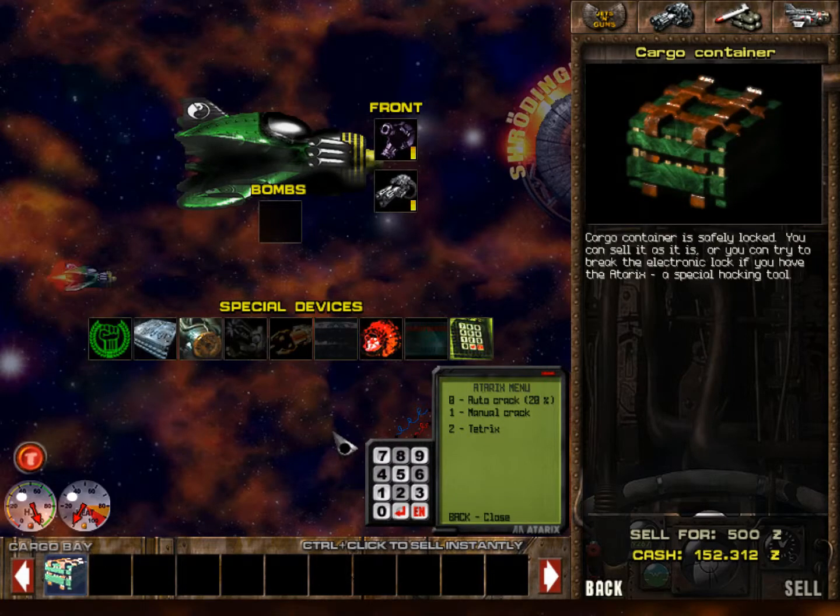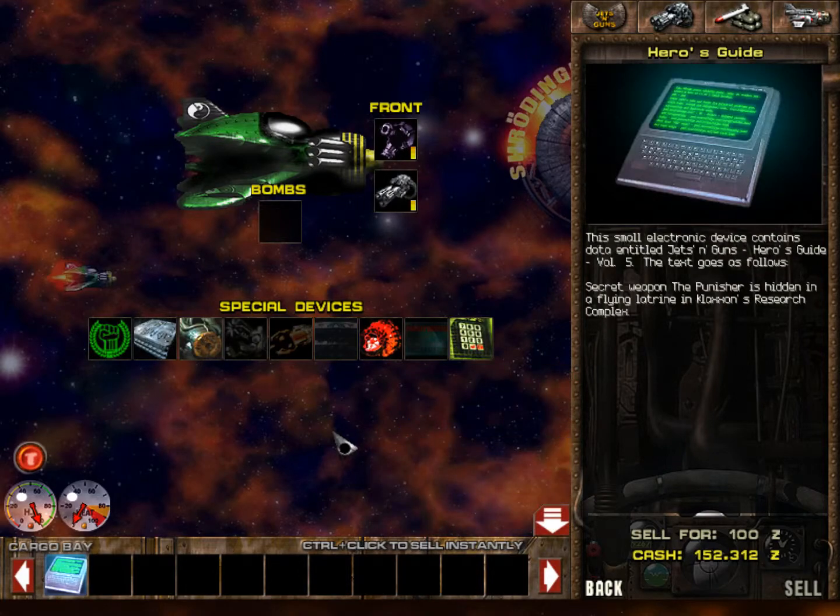Let's try this one. What's in here? So the green one means you got it in the correct place as well as it's the correct number? Yes. And there's only ever one of any given number, so this is really easy. So it's like either one, five, two, three, or two, five, one, three. I got a hero's guide. Secret weapon, the Punisher, is hidden in a flying latrine in Klaxon's research complex. I guess I might as well keep that - might as well keep it until you find that thing.